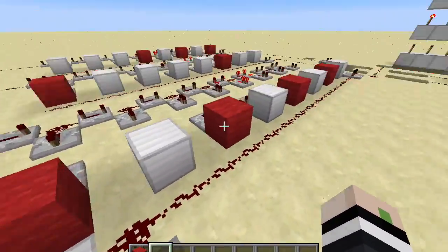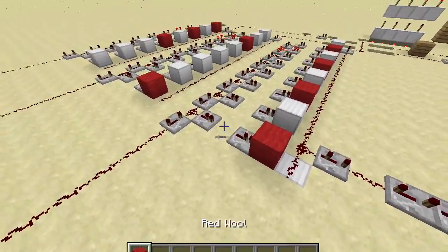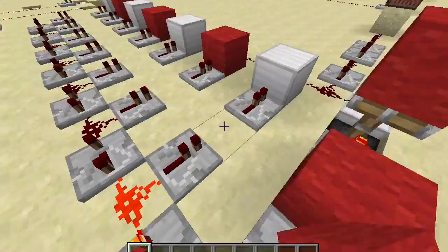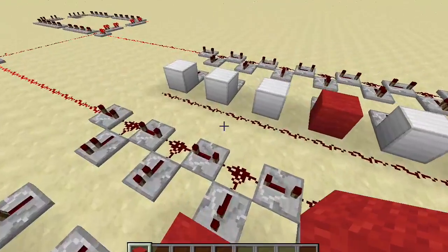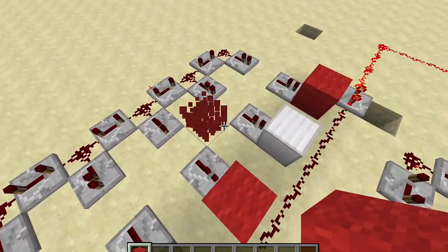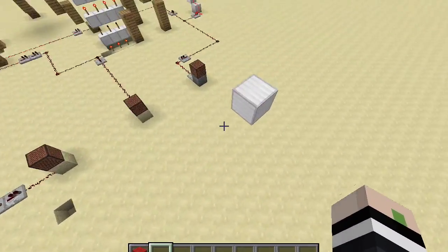You'll see some of these — most of these aren't all iron blocks — that's just because I marked some, because that's a good beat. So if we start placing some blocks in, this probably won't be a very good drum beat. And we go sand on this block right here.